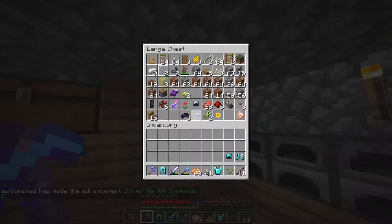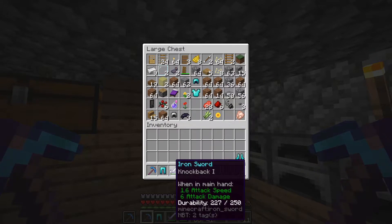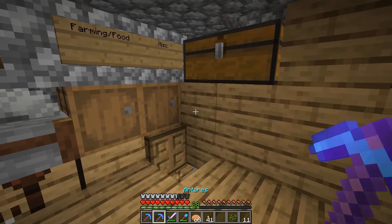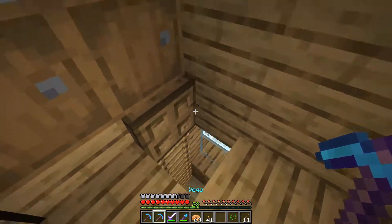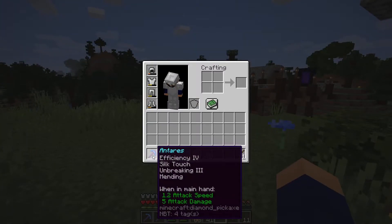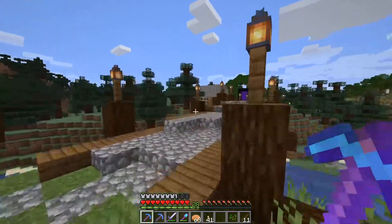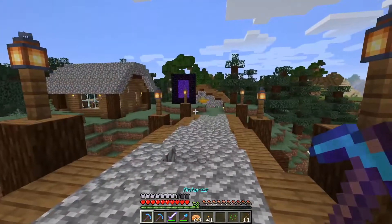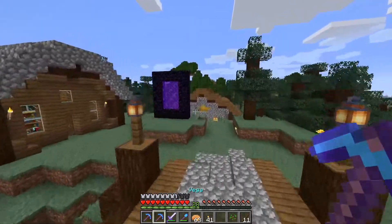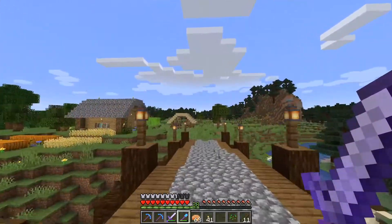Both pickaxes were still at full health when we finished, so mending really is a nice thing to have. Vega is Fortune and Alpha Centauri is Silk Touch — I probably should have gone with names that match, like something with an 'S' for Silk Touch and an 'F' for Fortune, but we're a little late on that. Maybe later we'll rename them if we lose these ones.